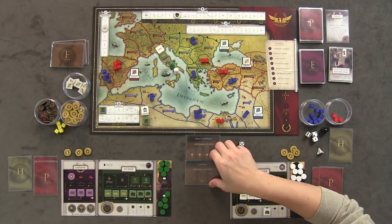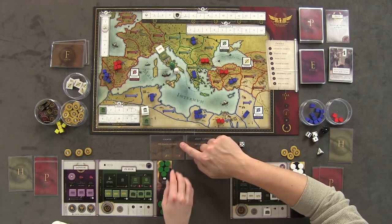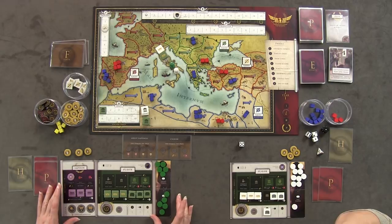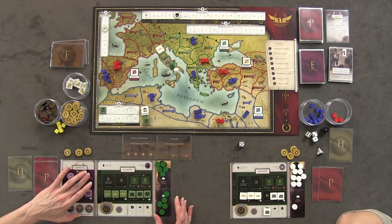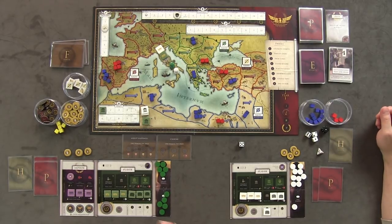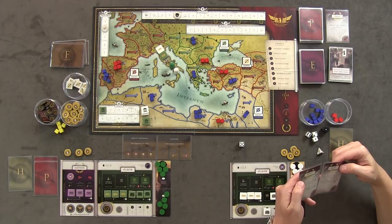Fourth card: the senate leader is killed — remove the rightmost senator token, and the player who now has the rightmost senator rolls glory dice, earning five dollars. Fifth card: more enemies unless the Emperor pays nine dollars — this would cost two stamina or nine dollars. The Emperor pays. Then a forum card is drawn — one stamina per space, offering victory points, fifteen dollars, or two plot cards. Now player actions begin.